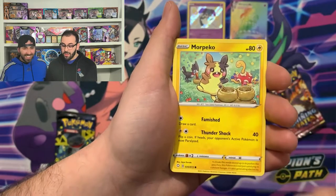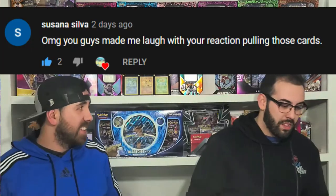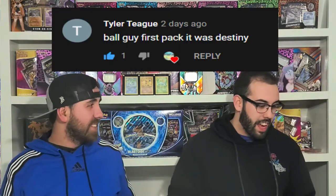I think next is a reverse holo, so real quick we're going to do a comment magic. Zena Silva — you guys are going to be laughing at your reaction pulling those cards. I think our reaction was flawless, to say the least. I'm glad you enjoyed it. It could only be natural, right? Tyler Teague — ball guy first pack. It was destiny. It definitely was. It was definitely our calling.